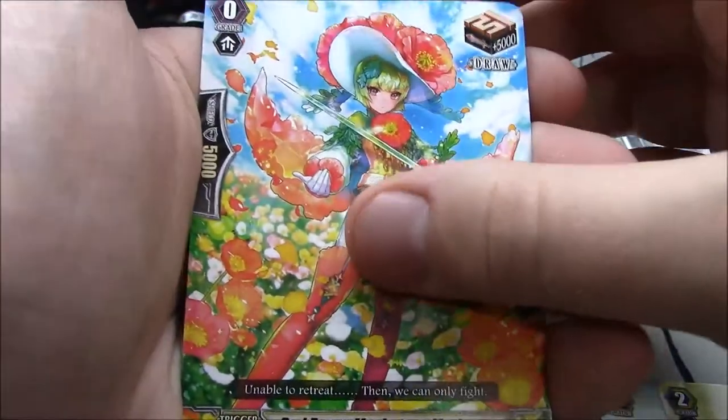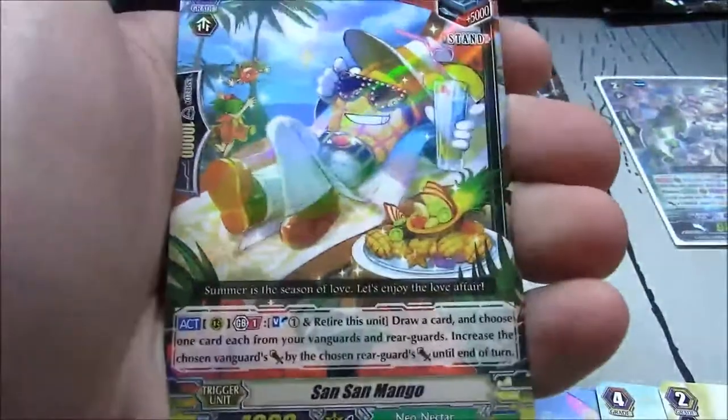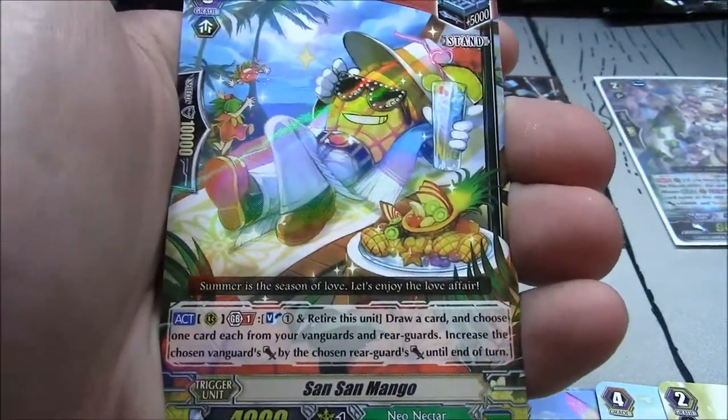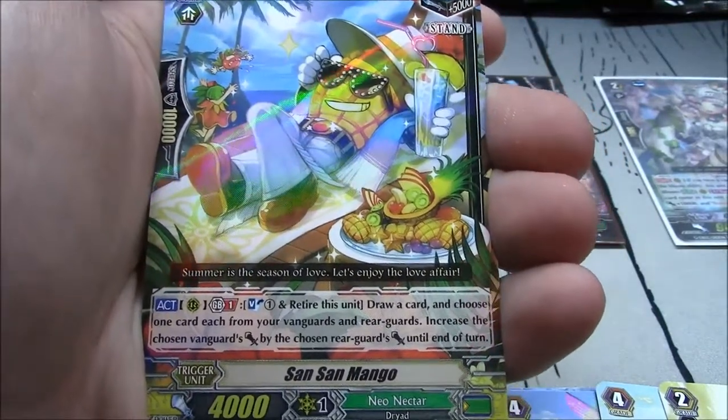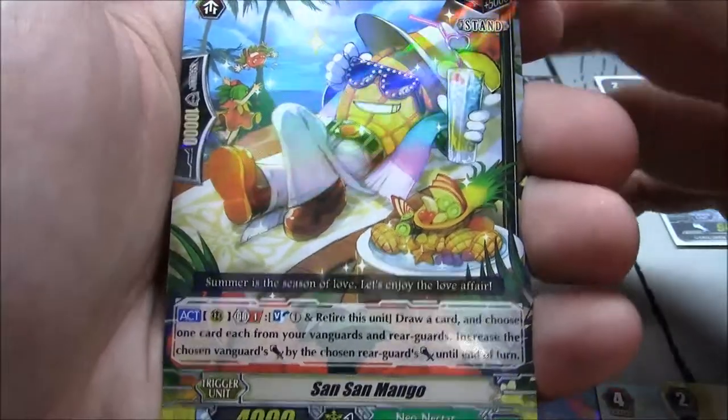Red Poppy Musketeer Marianetta. Sansan Mango — stand trigger for Neonecter, joining Heyo Pineapple and the other weird fruit cards.